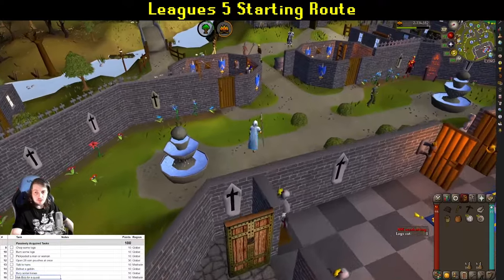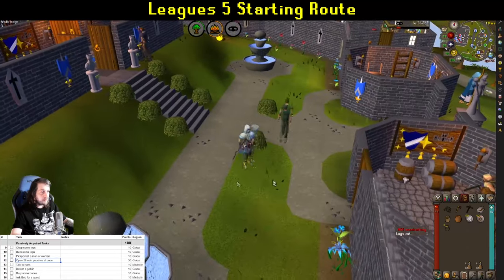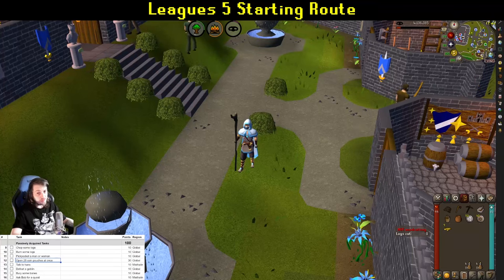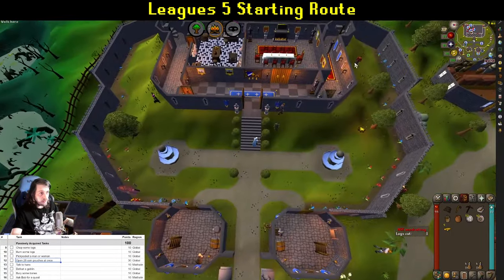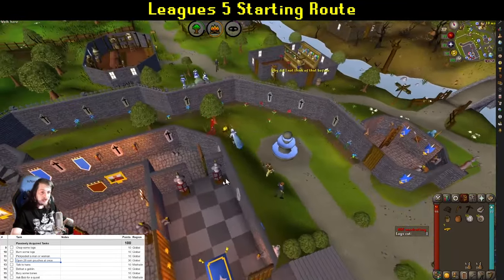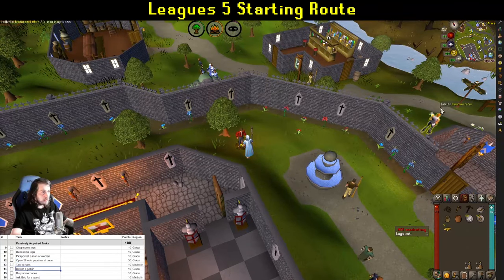Next up, we're going to pickpocket a man or woman, and you will actually be pickpocketing them 28 times — 28 coin pouches, opening them all at once for another task. That'll be the first medium task of the leagues completed. Next, we'll talk to Hans; he's usually walking around Lumbridge Castle and always walks the same way, so run counterclockwise to find him most easily. Ask him your age — the fourth option — then go kill a goblin.